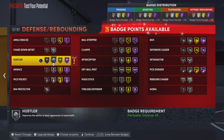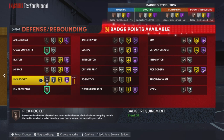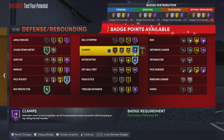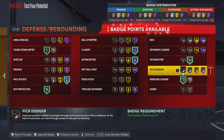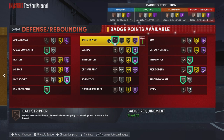For defense badges — the good stuff: Bronze Chase Down, Bronze Rim Protector to unlock the animations. Pickpocket on Hall of Fame, Interceptor on Hall of Fame, Clamps on Hall of Fame. Intimidator on silver, Rebound Chaser on bronze, Pick Dodger on silver, and Ball Stripper on bronze. That's the build right there — all the badges you need to make the build good.